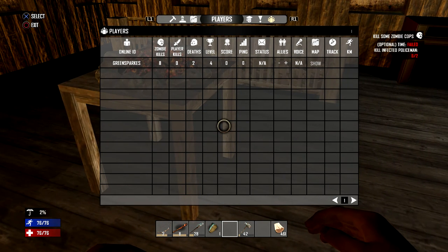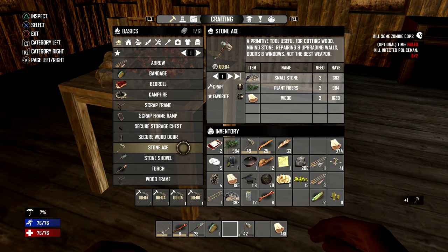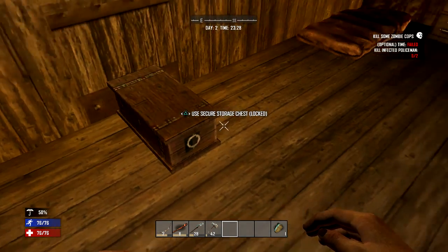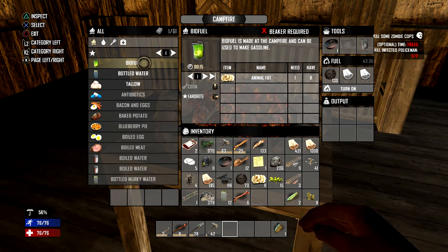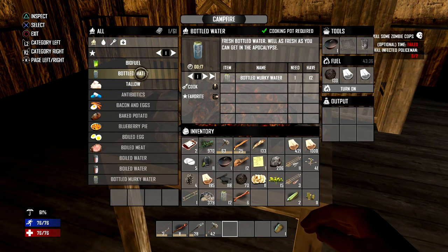I really want to upgrade my level. It's a shame you don't get enough space — I could just queue a load of these, like 10 of them in a row. You can see the level of them is getting much stronger as I build them. Murky water — I've got bottled water, perfect. I can make biofuel! Biofuel is made at the campfire and can be used to make gasoline. Tallow can be used for candles, torches, and flaming arrows. Flaming arrows — wow, I had no idea!